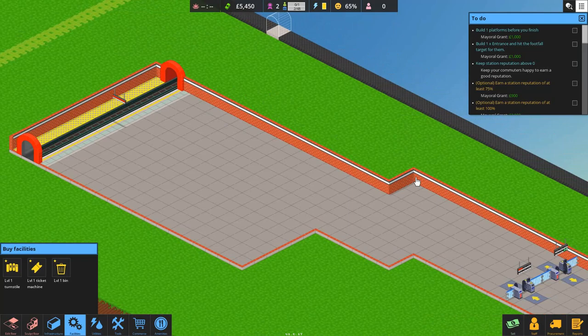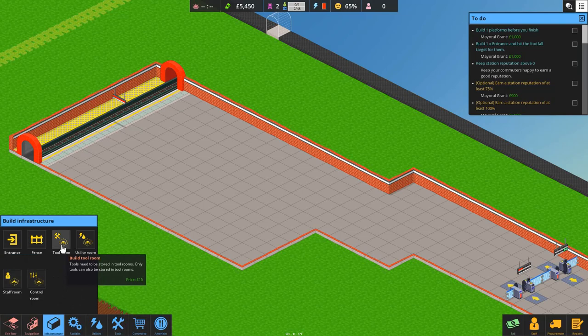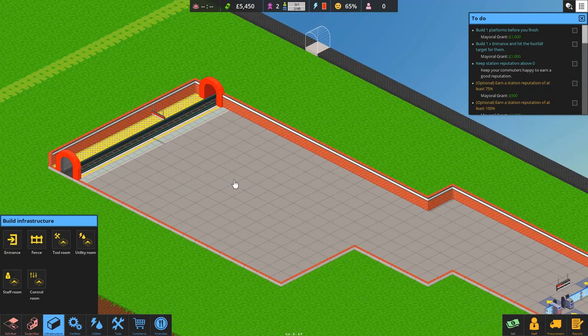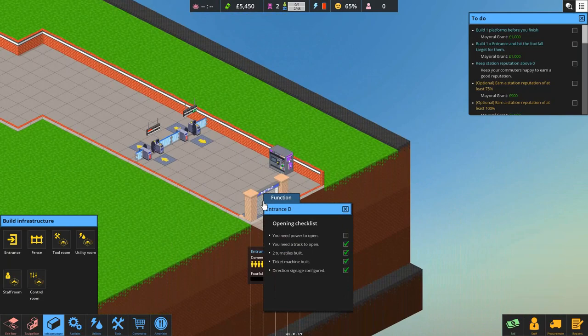On a very basic level, that's the bare functionality we need to open our station. We're going to open it and then build out some rooms. There's a tool room where staff can go and pick up tools like the litter picker or a jerry can to refuel the electricity generators. We've got a utility room where generators and wheelie bins live. There's a staff room where staff go to rest, and then the control room — once we get machines set up there via the procurement tree, everything can be automated.